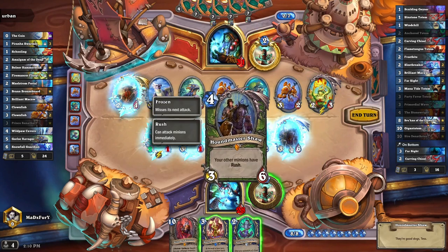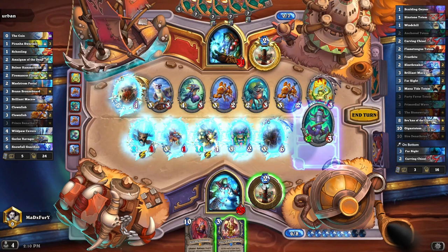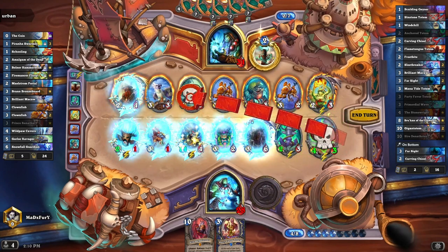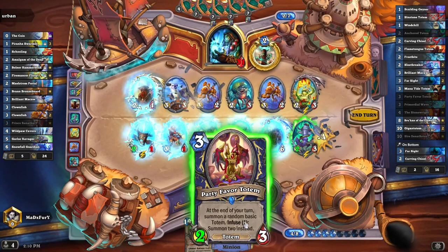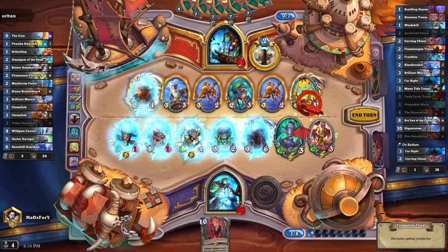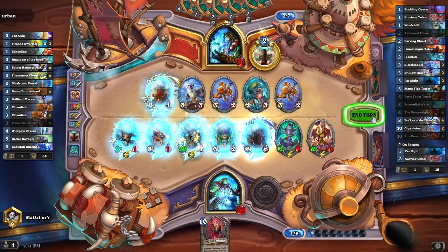But everything has rush rate, so we could do this — summon a totem with burst, and it has four damage, kill this. Summon this, and we kill that, right?